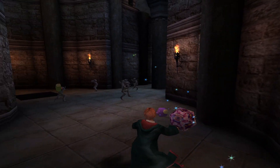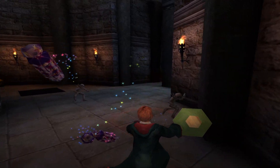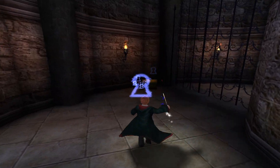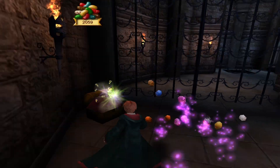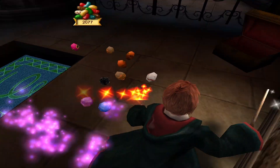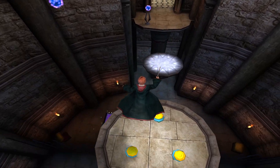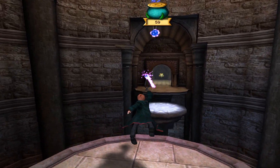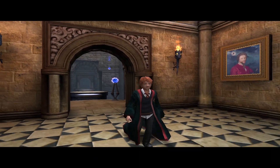We are missing only one shield and I can see it there so we won't miss it. It seems like I will have to fight these imps again - my favorite enemy in this game. Let's collect the beans here and then we can use Sponchify. This is the last shield so I suppose this will be the end of this lesson.